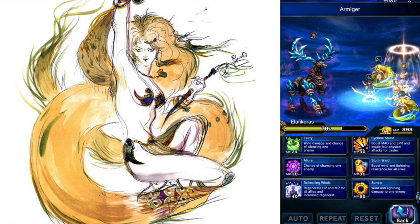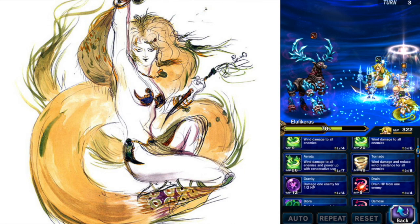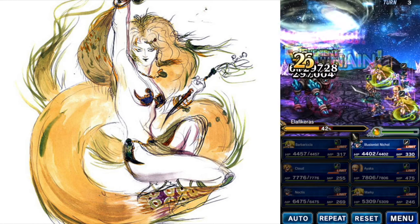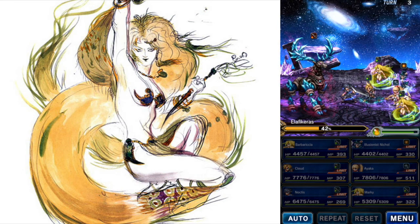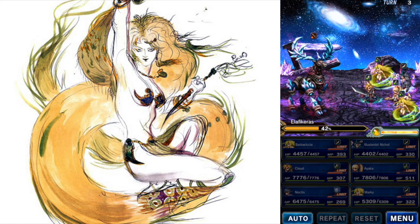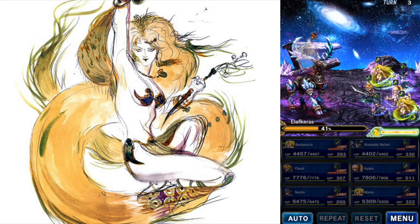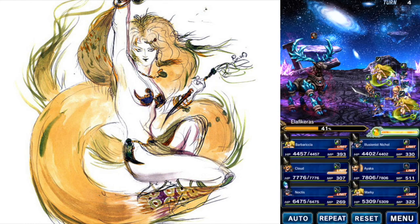And then with Noctis, we'll use the Armager and raise everybody's stats. Pretty good. No hits that time, so that was nice. Finally my turn again — we'll go back to using Link, and then everybody else will do the same. Maybe two more turns and we'll do it.